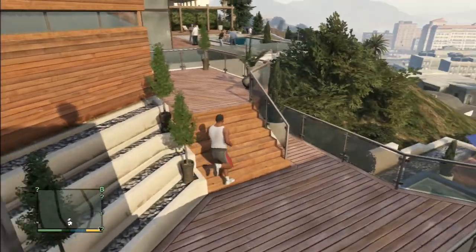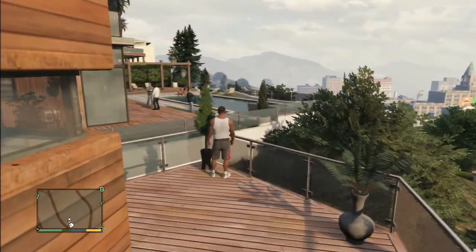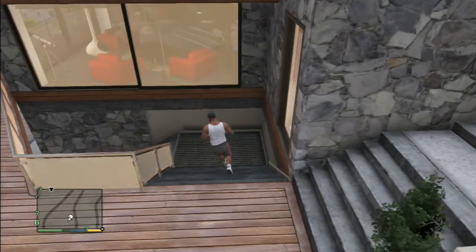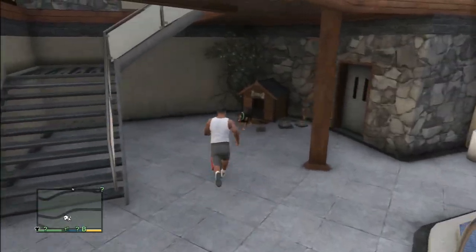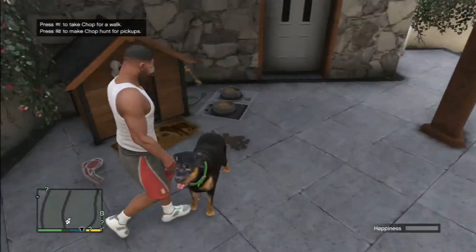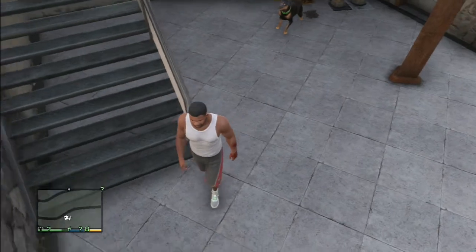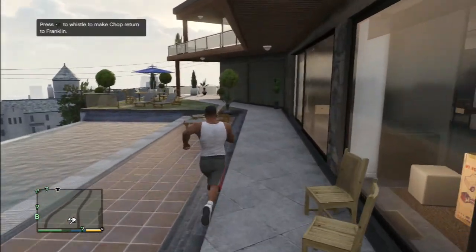We have great views; our neighbors are always having parties for some reason. There is a pool area — higher view, it's good. I got Chop right here — Chop's gonna come with us. Come in here, you have this big pool.